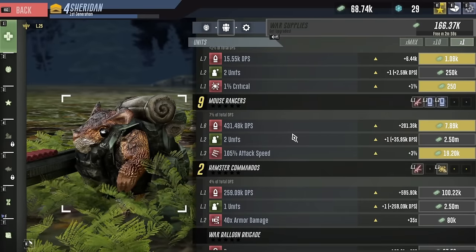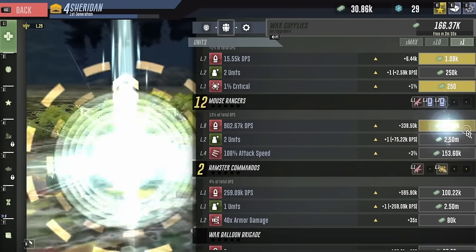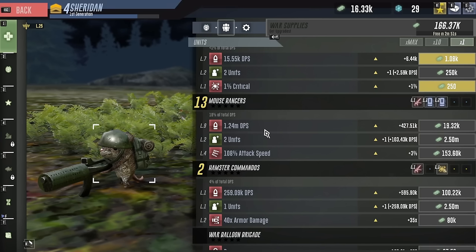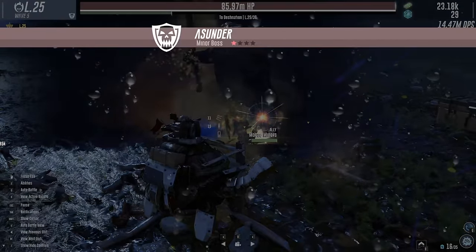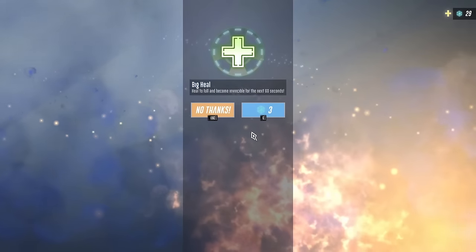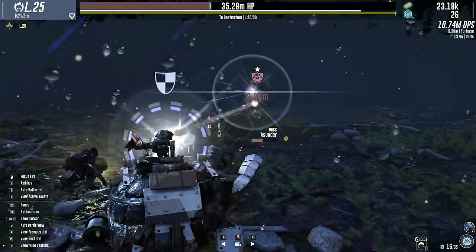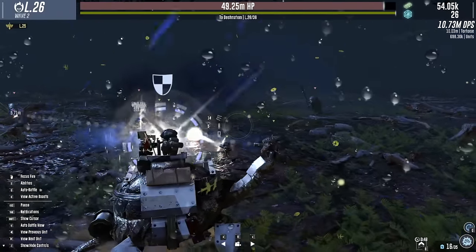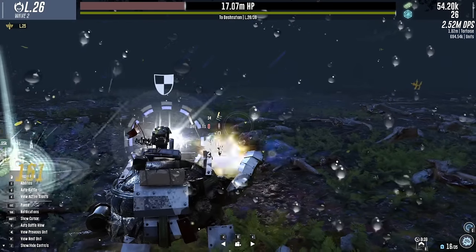The Mouse Ranger is still the best support I have, so let's increase attack speed and DPS as many times as I can - that's a million DPS! The overdrive is doing so much. We're casually doing 10 million damage per second, and that's basically all from the tortoise - that is ridiculous.